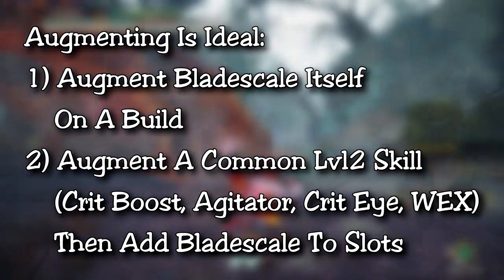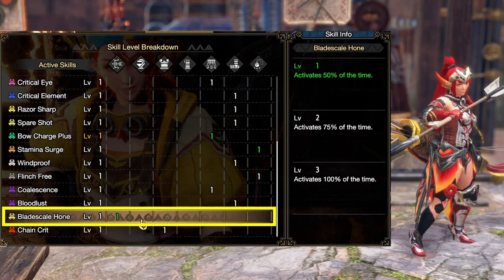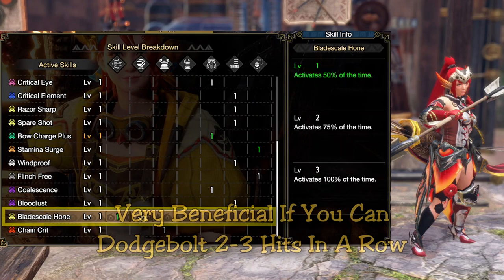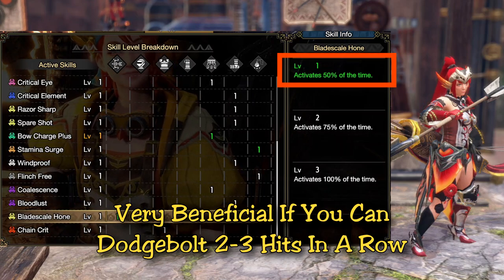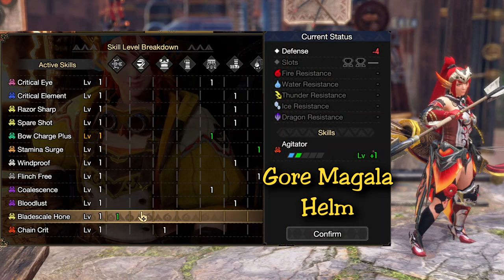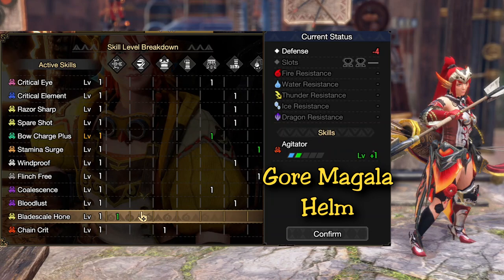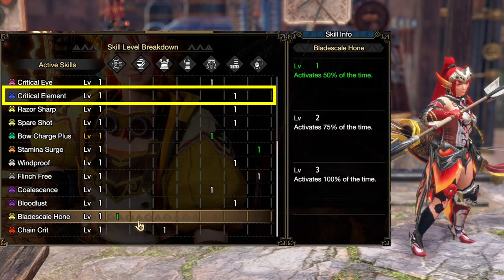In terms of how many levels, honestly even one level is sufficient. If you get hit a lot you'll lose the buff, but if you're proficient with dodge bolt — dodging two to three attacks in a row — you'll likely maintain it throughout the hunt. Level one grants blade scale a 50% activation rate on dodge bolt hits, so you're essentially confirmed to re-buff after three dodges. In my current set I rolled agitator on the Gaismagorm helmet, removed one agitator jewel, and slotted in blade scale. For other augments I focused on extra critical eye and critical element.